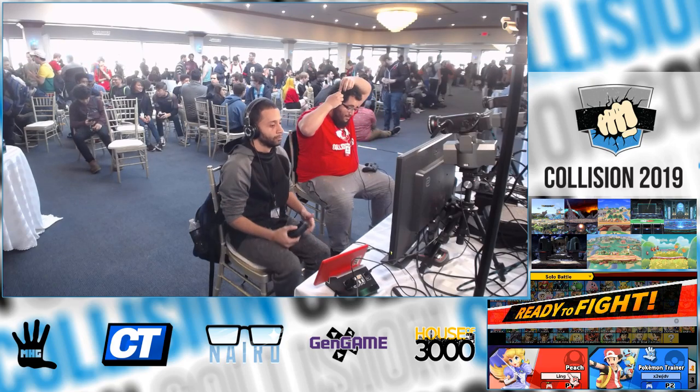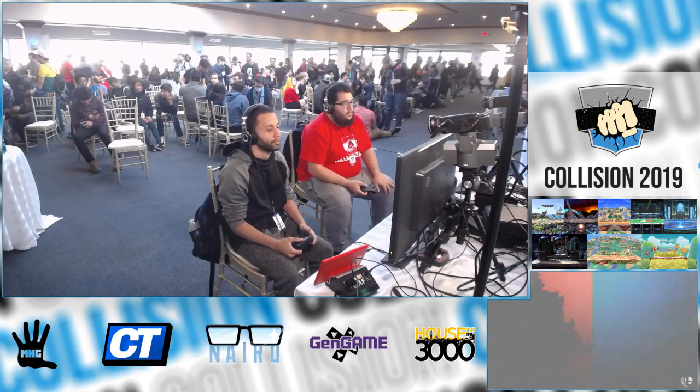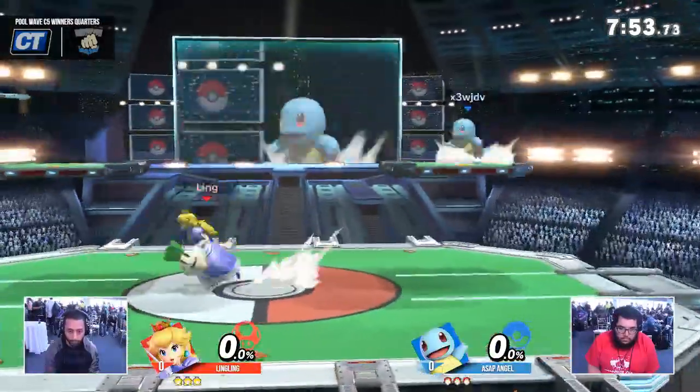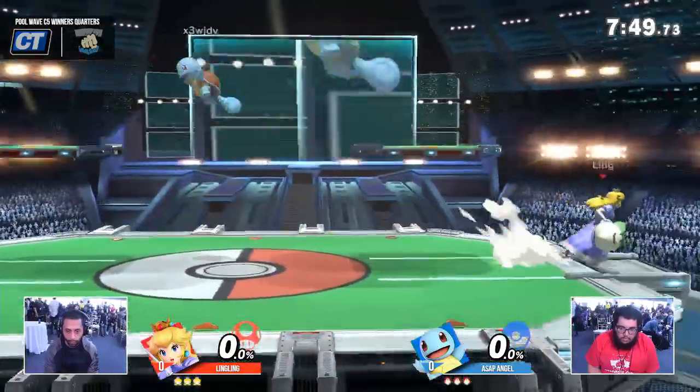We're going to be playing against Pokemon Trainer. This is Winner's Quarters for that qualifier. Another character that does pretty well against Peach is the second iteration — past the 0 to 40% where you play Squirtle — and that is Ivysaur.